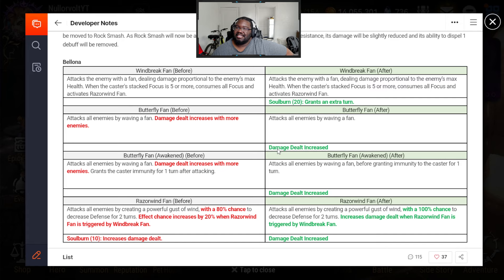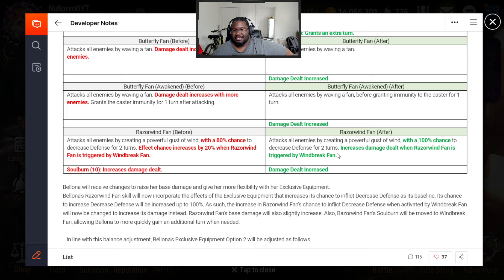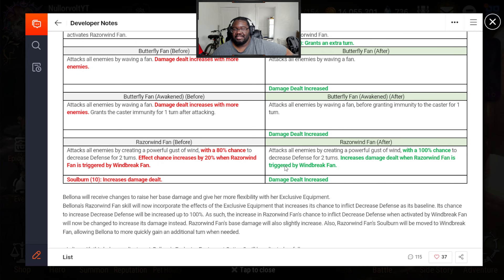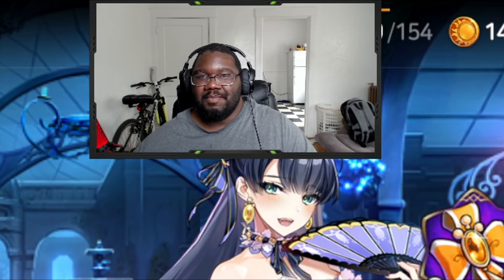Her S1 just gets an extra turn from Sober. Her S2 gets a damage-down increase — we don't know how much. They did the same thing with Lightheart Savior and it actually made her really good. Her S3 Razor Fan has a 100% defense break, plus increased damage dealt when triggered by her S1. So she gets a natural damage increase and then another damage increase when she triggers the S1 — making me want to test her in GBG.